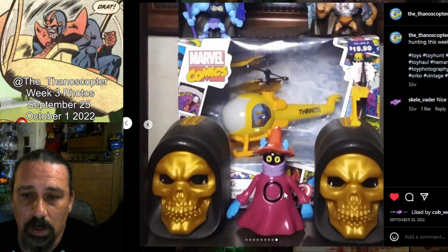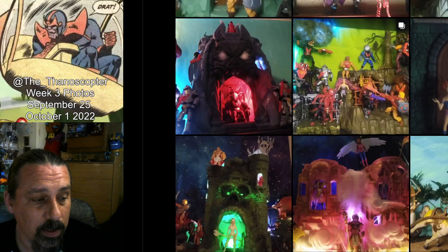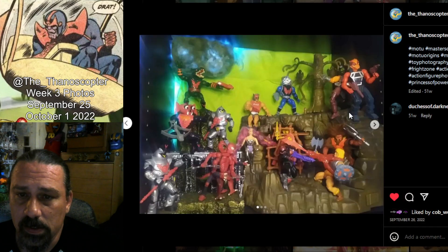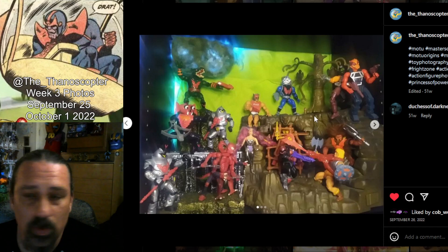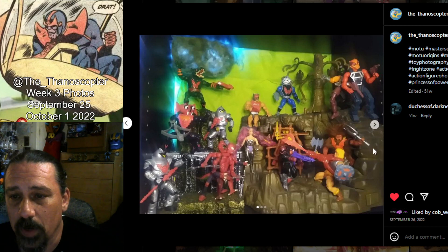You can see my little Thanos Copter in the back — I've had that for quite a while. Up next, some pictures of my Fright Zone. I've got like a battle scene going — most of my Horde guys are up here. I don't have the puppet so I just have Grizzlor coming out of the cave, some trees, and a little broken birdie missing.